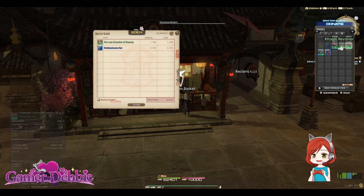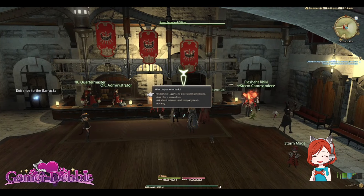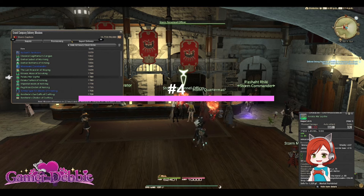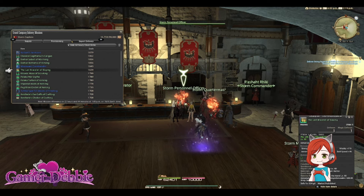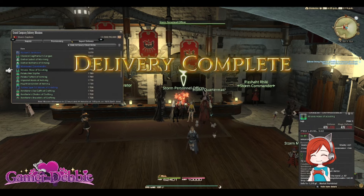Four: Grand Company Expert Delivery Missions. Depending on your priorities, dungeon and raid weapons and armor that isn't sellable on the market board can usually be turned into your Grand Company Personnel Manager under the Expert Delivery Missions. If you don't really want the gil and don't want to desynth it, why not get some company seals for it? You can use these seals to purchase new weapons and armor that would work better for you — more furniture items, minions, consumables, ventures. And if you get your rank high enough, even crates that contain a random mount or minion. Maybe it's not a fortune in gil, but it's still better than leaving it abandoned on the side of the road for someone to trip over, isn't it?